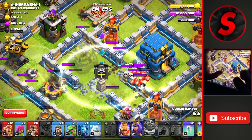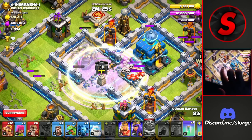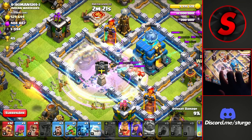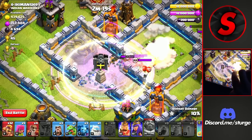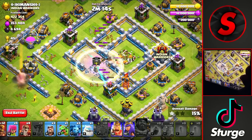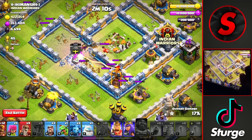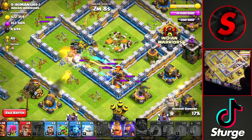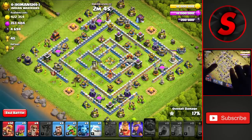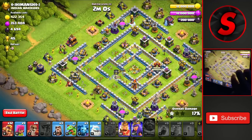We drop the clone, rage, and invis spells, then drop the last invis down here, waiting a few seconds before dropping the next one. That archer will die in there. We drop one more — that is the final one. Hopefully we can take down a couple more defenses around here like the archer tower and the inferno tower, but it doesn't go down. That's fine — we took down two of the three infernos.